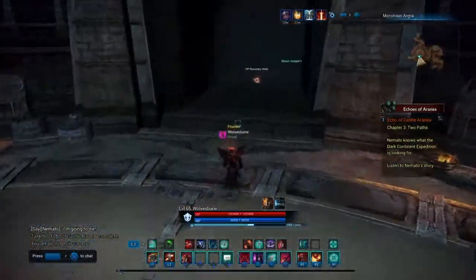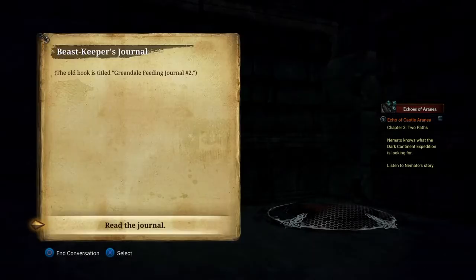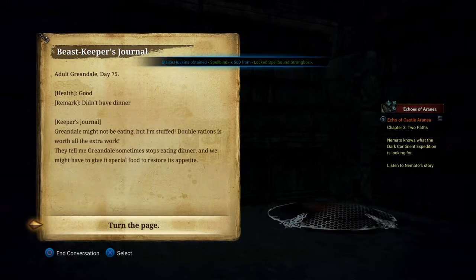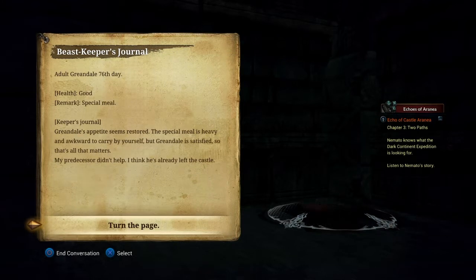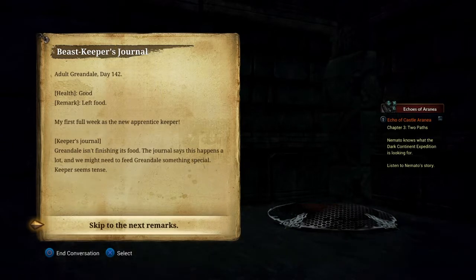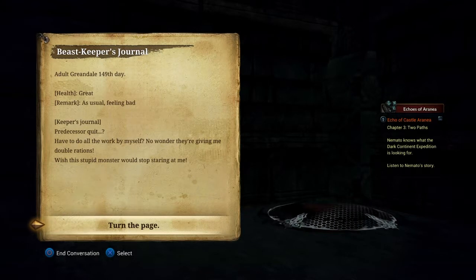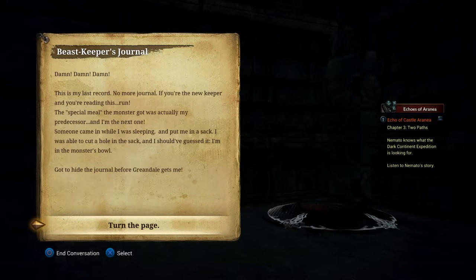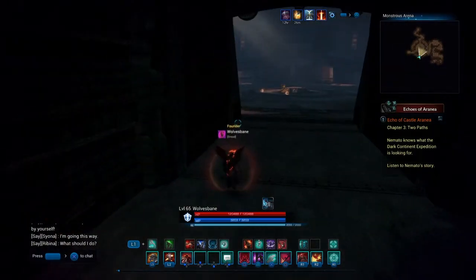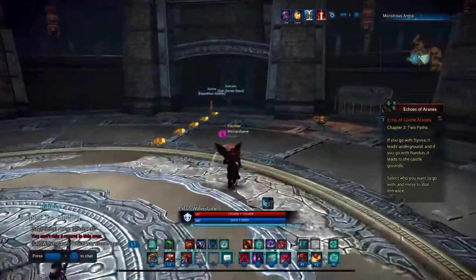For the first of the four pieces, it will be right where Granate came from. You'll see the Beast Keeper's Journal right there. You can pause and read it if you want. I think these memories we're echoing through have to do with Cyana, Ribena, and Rendan — their memories that we're collecting, trying to piece together how Nemato got so powerful.